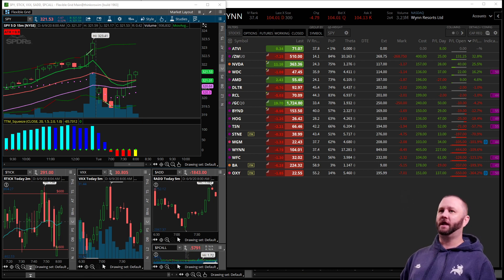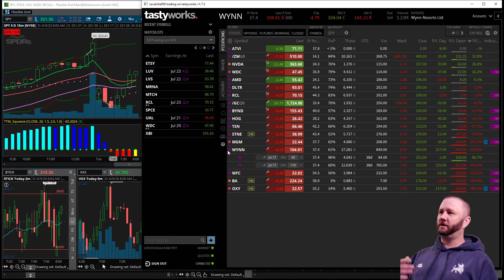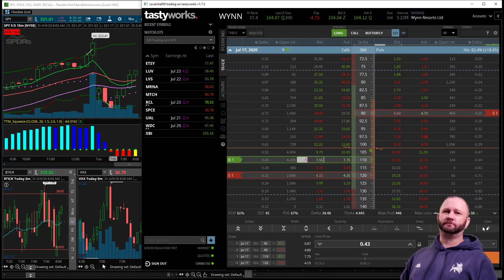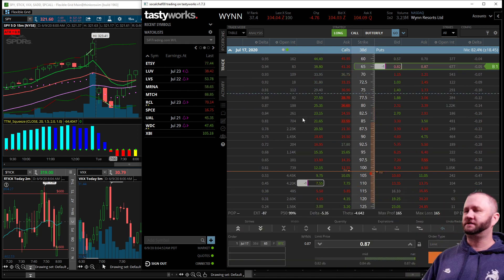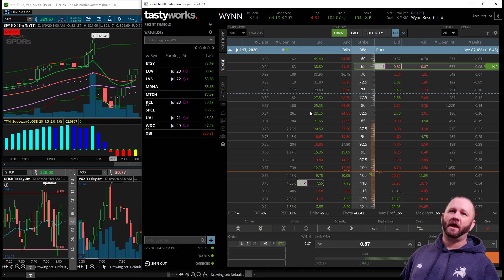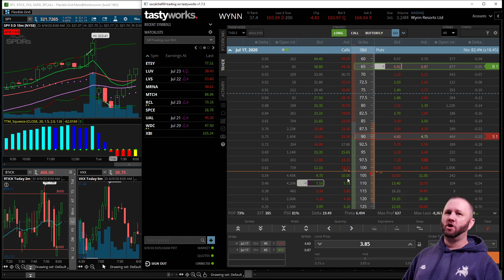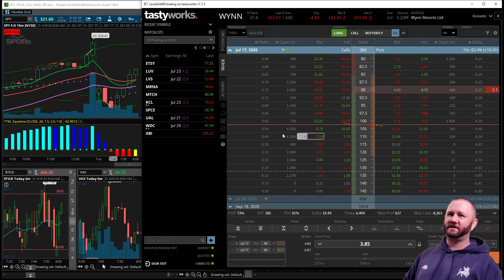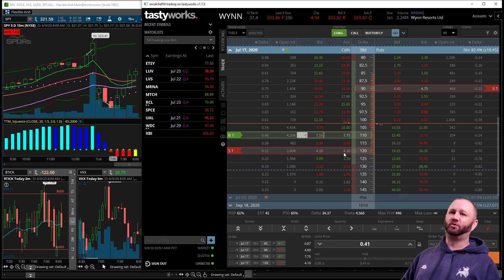So without further ado, here we go — we go to WIN. I'm going to try to do this a little bit slow but you can go back and hit rewind. So we go to WIN and what I'm going to do is roll these puts up — buy to close those 65s, they are pretty far out of the money now, and roll them up to the 90s, which is about a 25 delta. You can see that credit alone is $3.85. Because these calls are being tested and are almost at the money, I'm also going to buy those back and roll them up to the 120s.